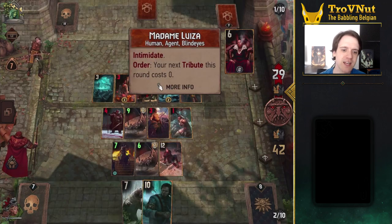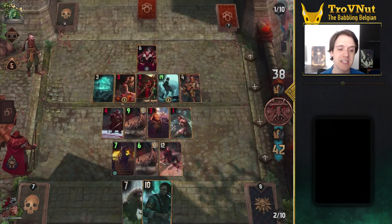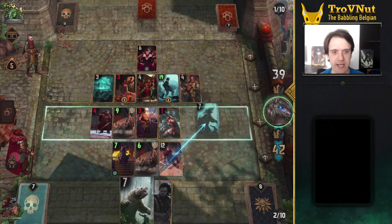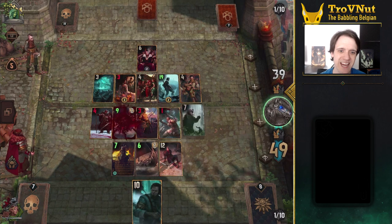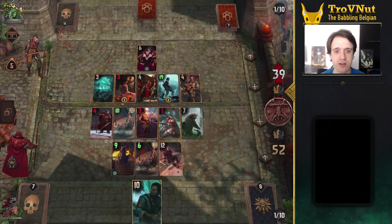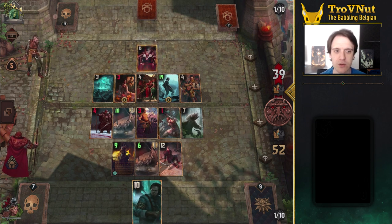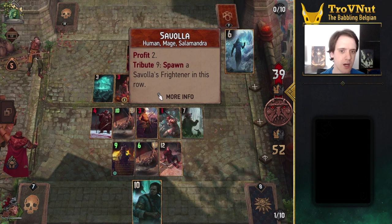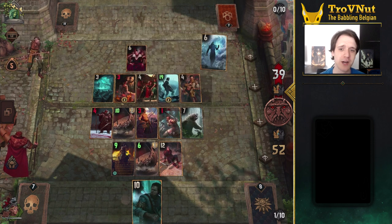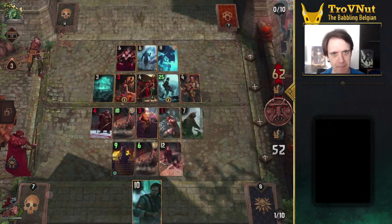This deck is perfect against Northern Realms, Syndicate, and Monster decks, since you can easily take out engine cards or any high-power units — especially against Monster decks. This deck can struggle against Nilfgaard, Poison, and Lock decks, since they can easily counter your Drakkars and Priests, but with the overwhelming damage output it is still possible to counter those tactics as well. Harmony is the biggest counter we can encounter, which is why I wanted to show this example match and how to play against them.